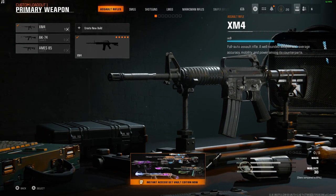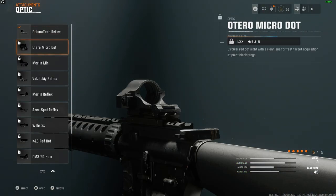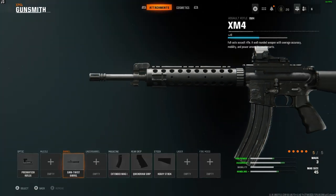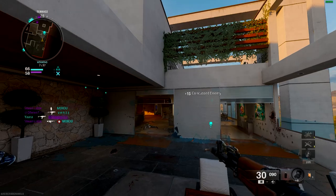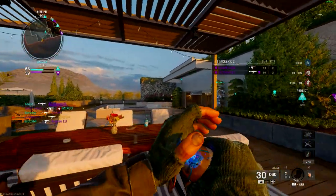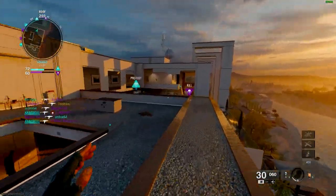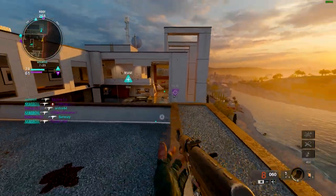Another highlight is the revamped create-a-class system. It's more streamlined and I love that most attachments now cover pros with no cons. Of course, we'll see how this holds up in the full game, but so far I'm impressed. On the audio side, I'm actually surprised by how well the default footstep audio is balanced. Footsteps are noticeable without being obnoxiously loud, which is a welcome change. This should help with perk variety — no more feeling forced to run ninja in every match, unless of course you're playing Search and Destroy, when it's pretty much the obvious choice.